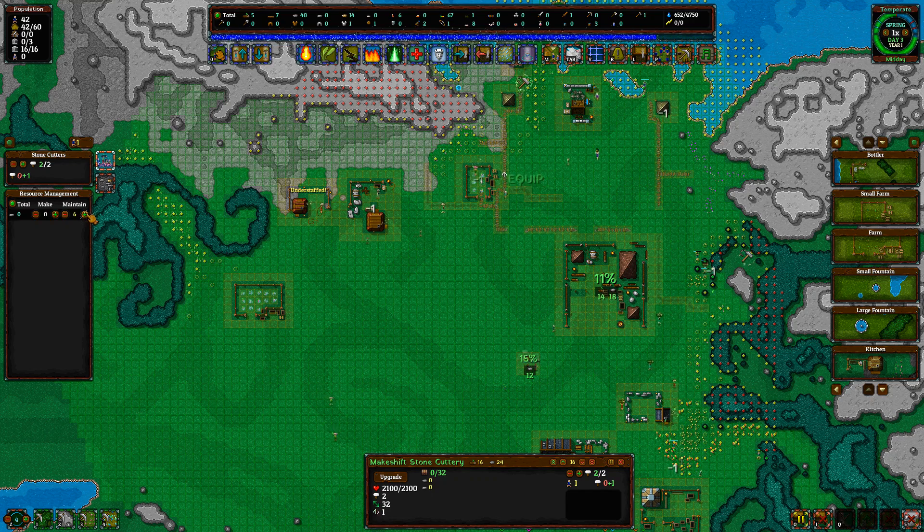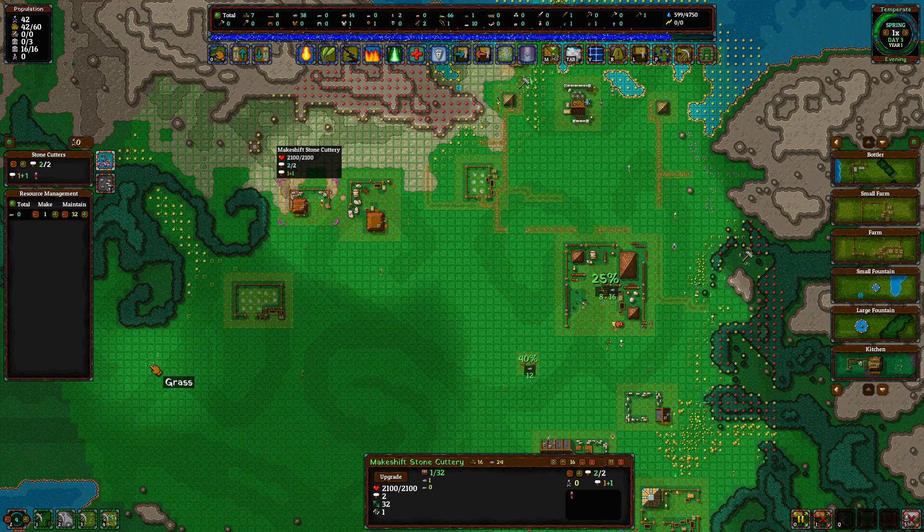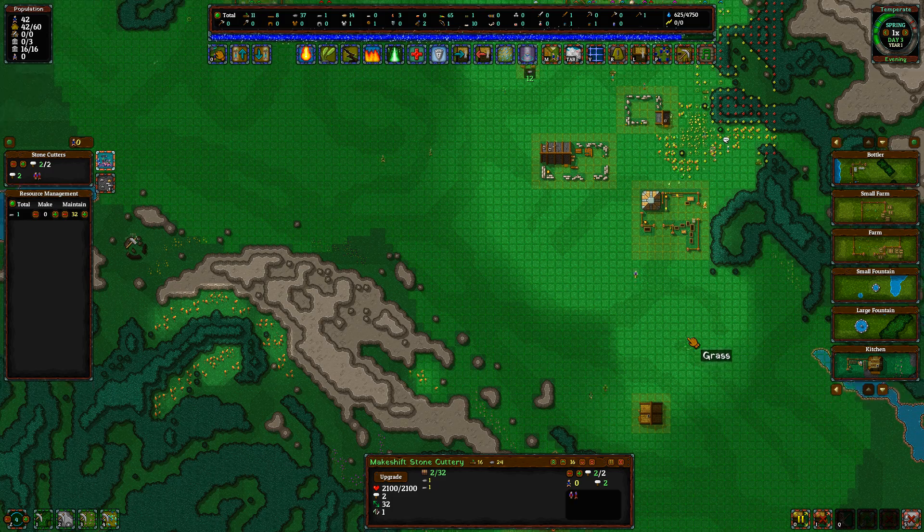Maintain 32. If we wanted them to not maintain 32 but just make 32, we could also have them make one — when they make one that'll go down to zero. If we want them to always have 16 cut stone available, we say maintain 16. But say we know we're gonna need 32 for an upcoming job — we say 'make 32' so that we have it for when that job is ready to happen, like when we're about to build a kitchen.